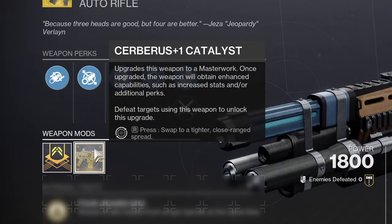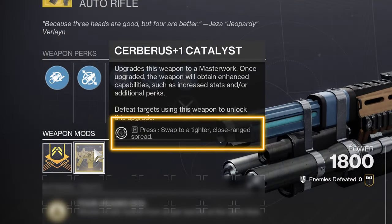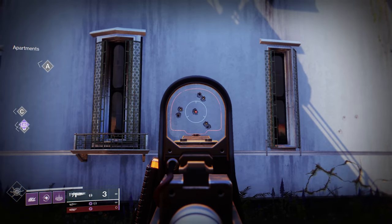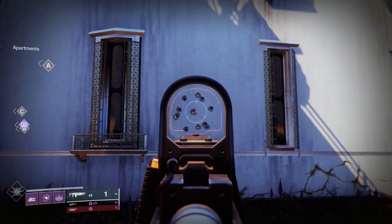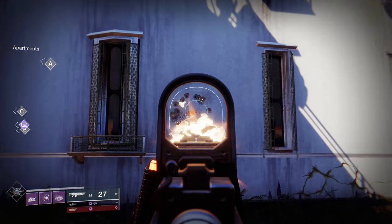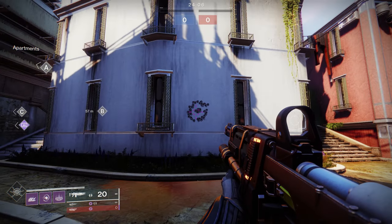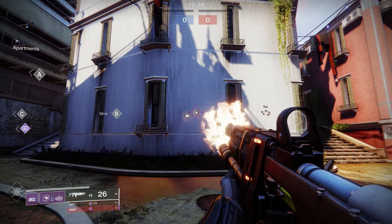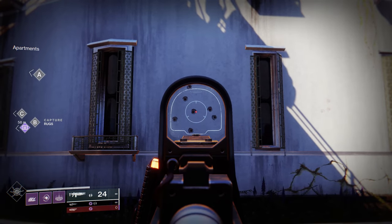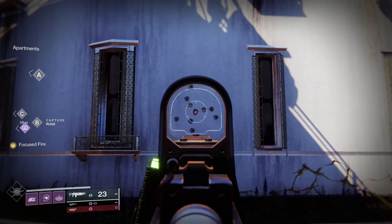Once you have the exotic catalyst unlocked, you can switch to the weapon's alternate fire mode. It knocks the fire rate down to 180 rounds per minute, which does result in a tighter spread, but only effective at closer ranges. On a single trigger pull, we see a three-around-one shot pattern — one bullet lands right with the crosshairs, with the other three at third points on a circular perimeter. Sometimes it looks like they're rotating clockwise, but I can't say that definitively. Hip fire gives a wider spread, ADS tightens it a little, and the alt fire mode really does tighten up that pattern.